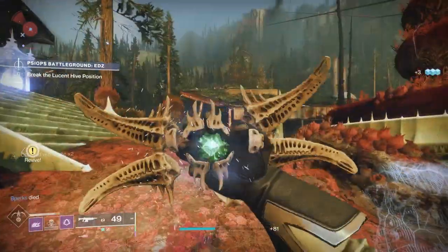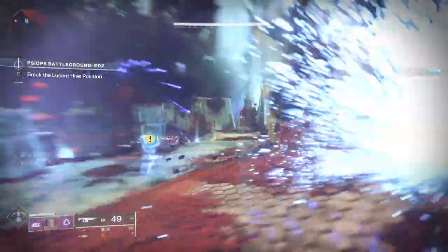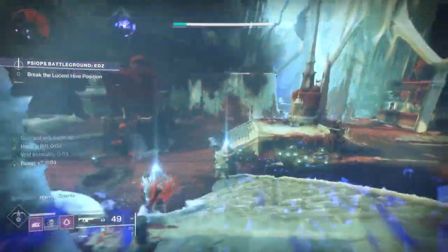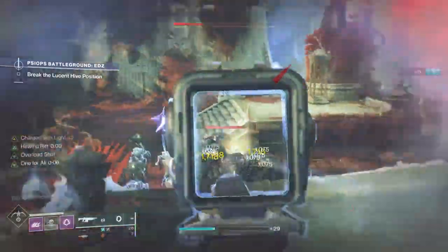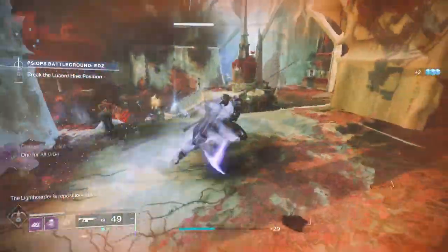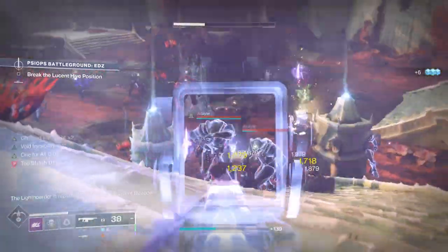First off, I'm going to go over some of the basics: class abilities, aspects, and fragments I'll be using for this build. This is also based on a build that I used earlier in the season — thanks for all the support from you guys — but basically it's how you use Void 3.0 to survive in any endgame content.